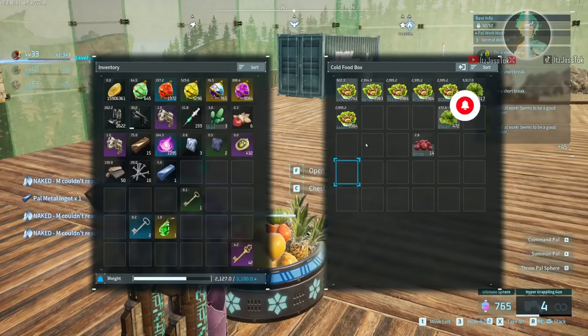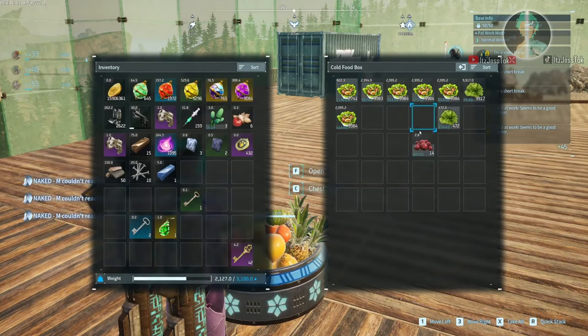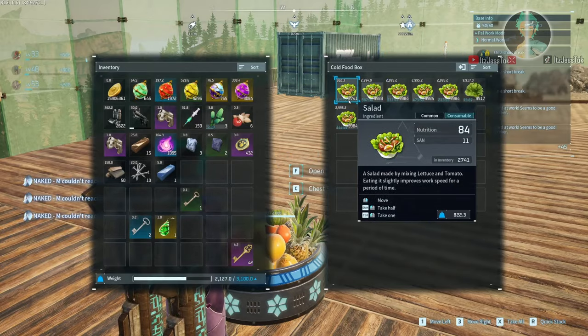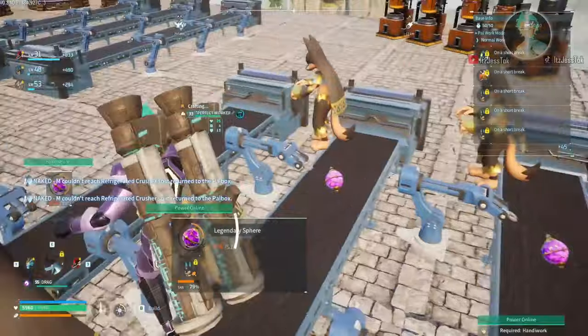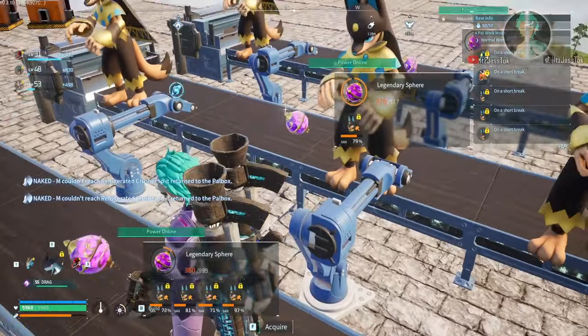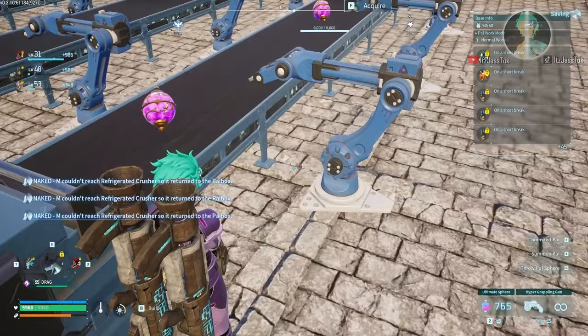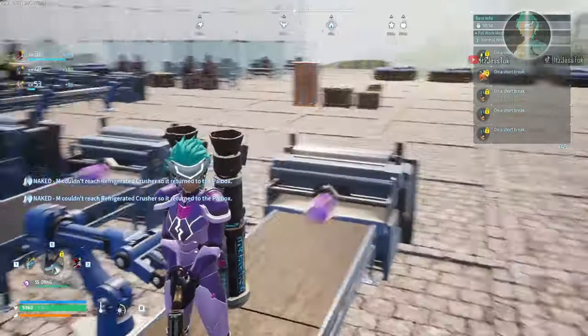For food, I recommend salad or pizza. Don't put any farms — you don't want your water pals getting distracted. Just grab some food from another base; you should be endgame at this point. This is technically what you should be doing at the very least — not the exact layout, but at least have the same machinery. You can see these things are already maxed out.